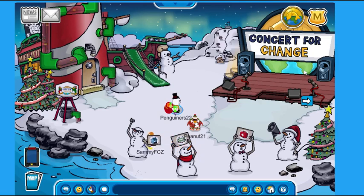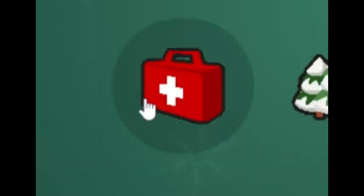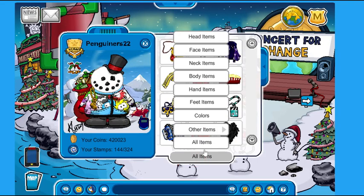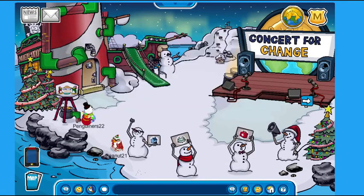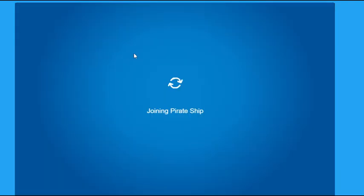First things first, as we can see, one of the biggest things about the holiday party is of course Coins for Change. So all over the island, there are these stands where you can actually donate coins towards housing, reforestation, and medication. I've donated around 10,000 coins already, but let's donate another 1,000 coins. Something super cool you can actually receive is the 2020 Coins for Change pin. As you can see, you can donate 500, 1,000, 10,000, or even more coins to receive that pin, which is very cool.